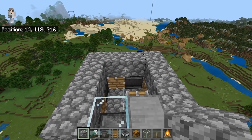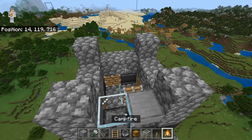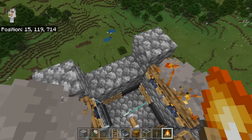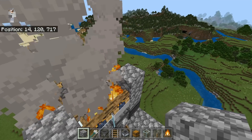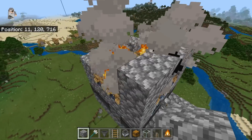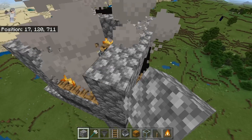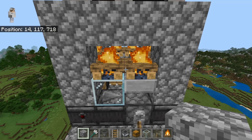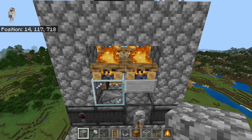The next step is to place a solid block in each of these corners. Then place two campfires over here, two over here, two over here, and two over here. Once you've done this, then place four solid blocks over here, three over here, three over here, and finally two over here. By the way, the reason why we added campfires is because this will prevent spiders from being able to climb out of the trident killer.